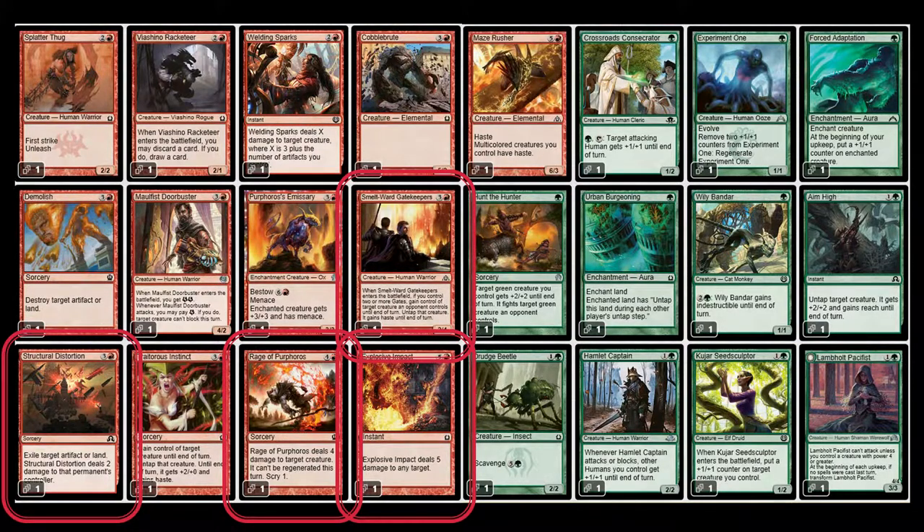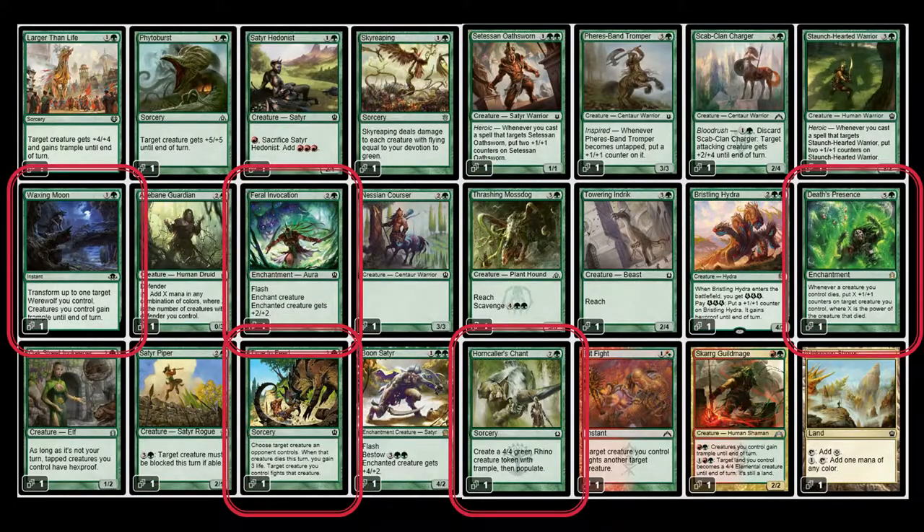I did keep Treacherous Instinct, and I got rid of Structural Distortion. Then in the green range I got rid of the highlighted cards: Waxing Moon — I'm not on werewolves — and Feral Invocation with flash giving plus two plus two, but I have a similar effect at a lower casting cost already in the deck and I need to keep creatures instead.